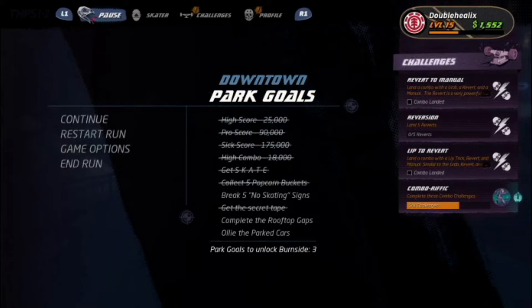Alrighty everybody, welcome back to my Tony Hawk guides. Today we are going to be doing the downtown course. We will be breaking five no skating signs. We need to complete the rooftop gaps and ollie the parked cars. I'll show you how it's done.